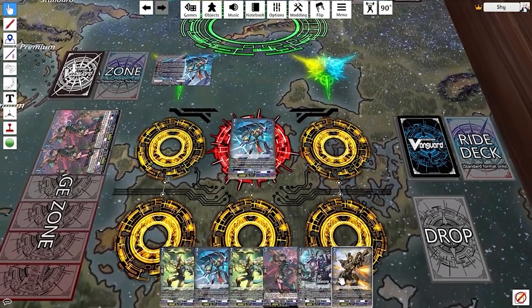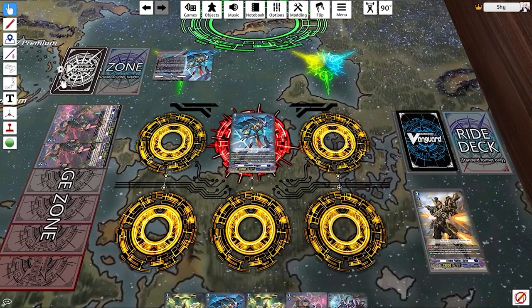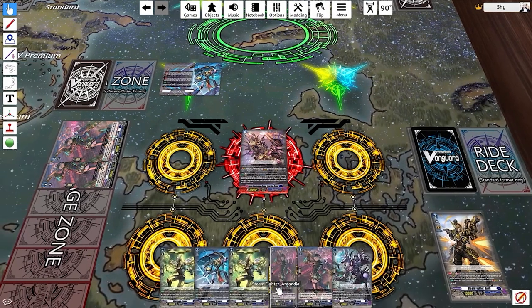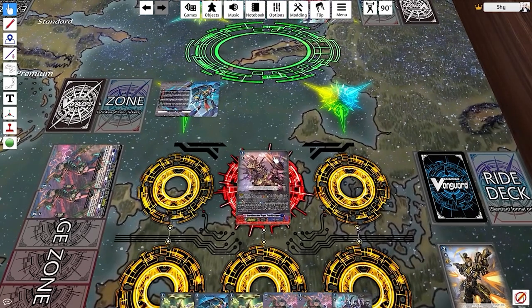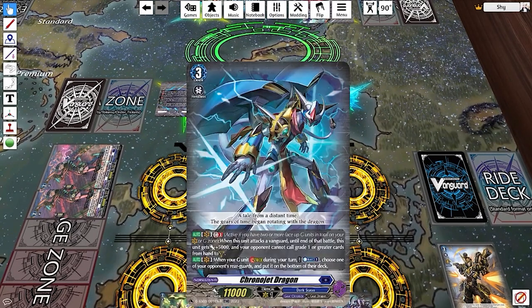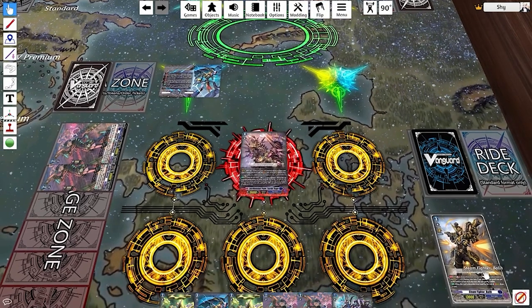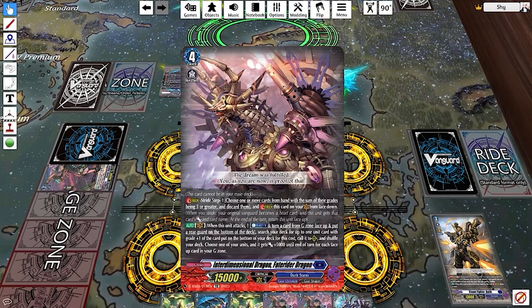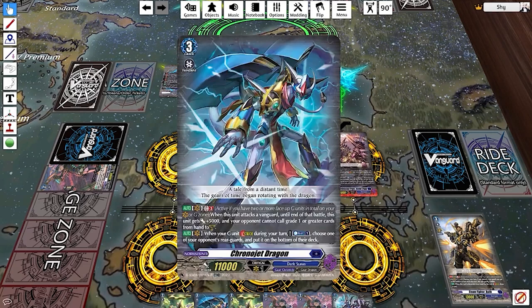If you discard Steam Fighter Bali to stride into Fate Rider Dragon, Bali has a skill that says 'when this card is discarded for the cost of stride, you can draw a card.' Every stride deck set has a card with this kind of skill. Additionally, every stride deck set vanguard has a skill that triggers when you stride — Chrono Jet Dragon says 'when your G unit strides during your turn, you can counterblast one, choose one of your opponent's rear guards and put it on the bottom of their deck.'